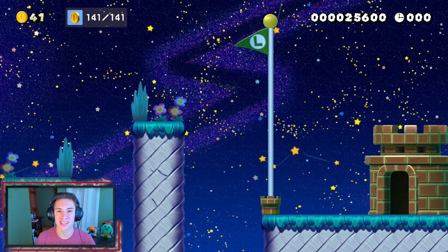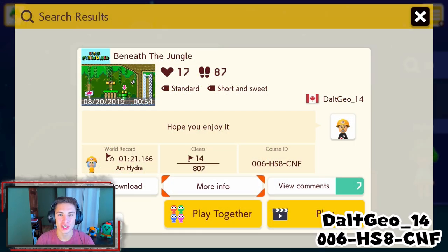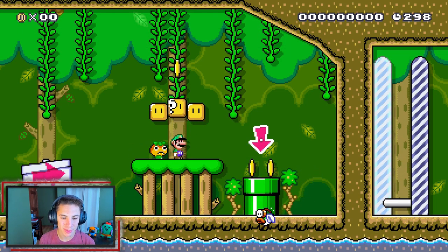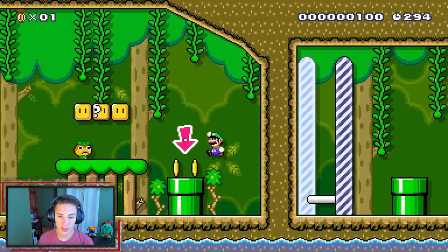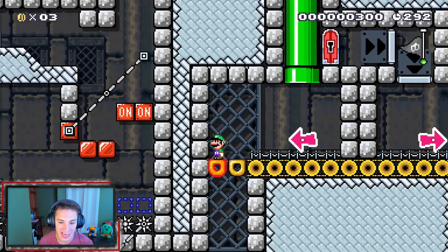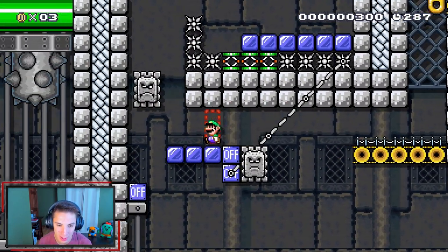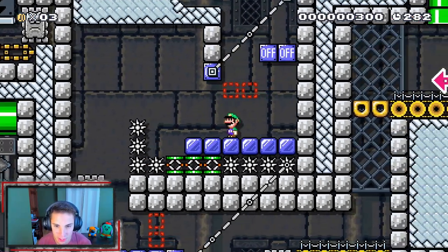The next viewer course is 'Beneath the Jungle' by Adult Geo 14 — it has a 1.73% clear rate, so I don't really know what to expect. Starting off, we hit this mystery block — no mushroom for us, no hidden blocks. Heading down inside this pipe, going beneath the jungle into a castle level. This is why it's a 1.73 clear rate. We're gonna hop on this Thwomp — hop on this one, it's trying to hit that switch. Hop over here and hit this switch.